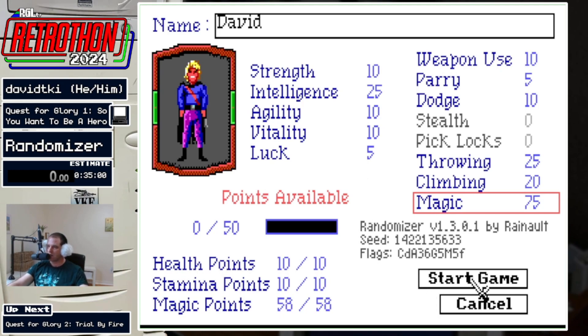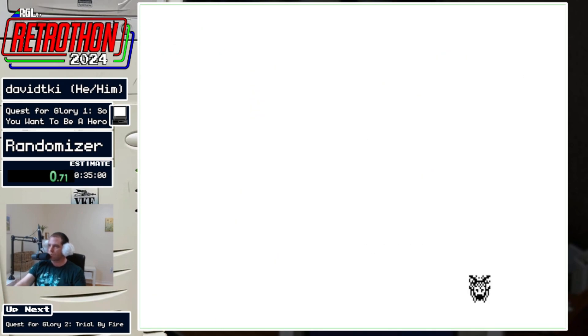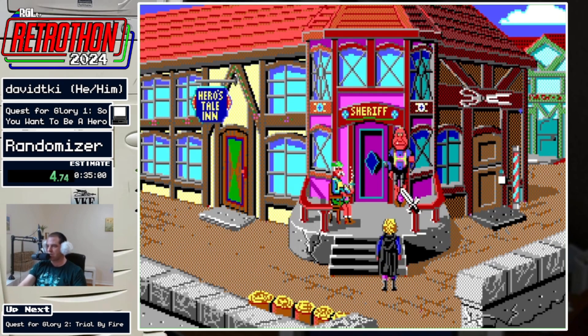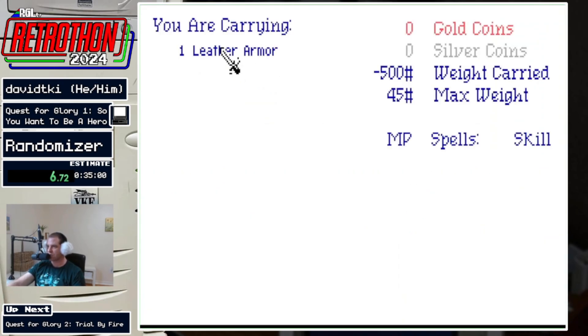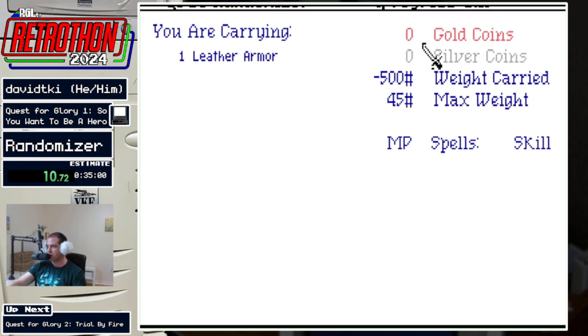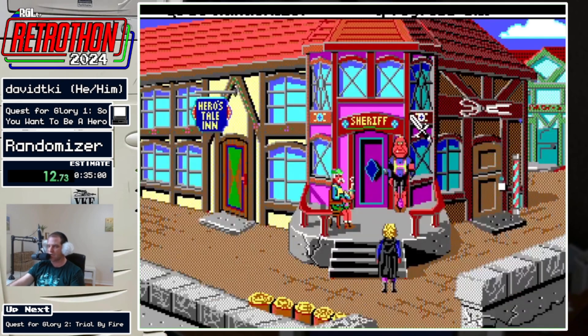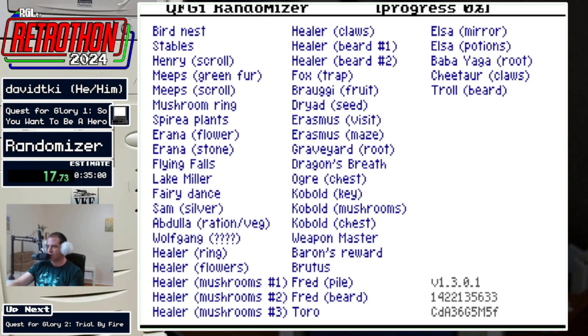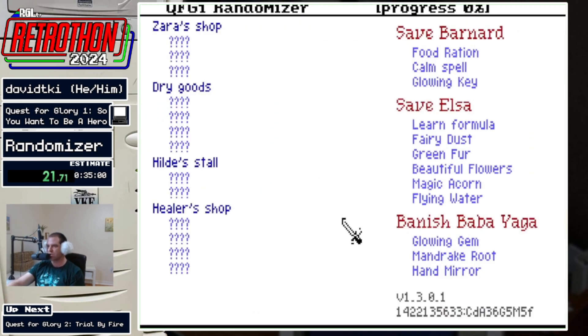Let's go ahead and start in three, two, one, go. Some of the dialogue is going to be a little bit different. In my inventory, I've started with only the armor — no weapons, no spells, no money, no food, nothing like that. I do, however, have two screens I can open up: a tracker screen which shows me all the accessible locations, as well as a journal screen that shows me what the shops are selling and how far I am along on each objective.